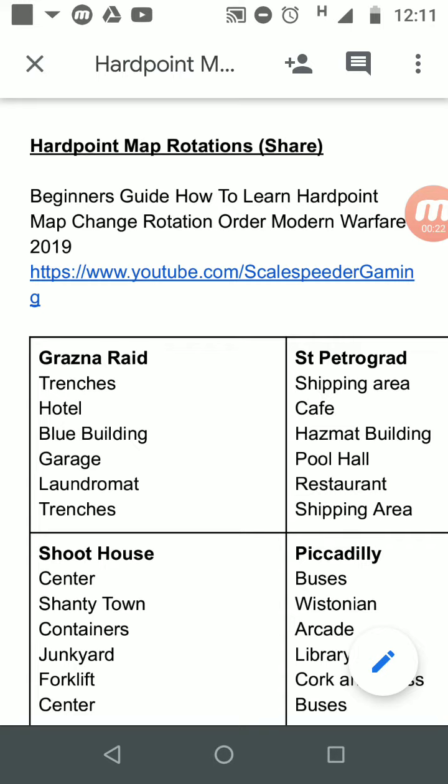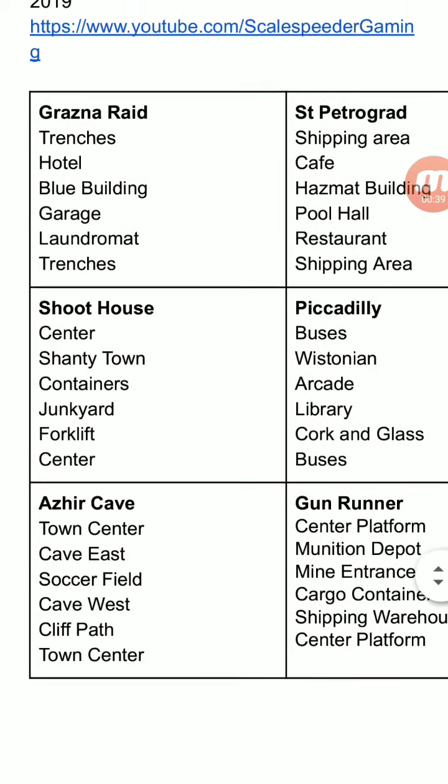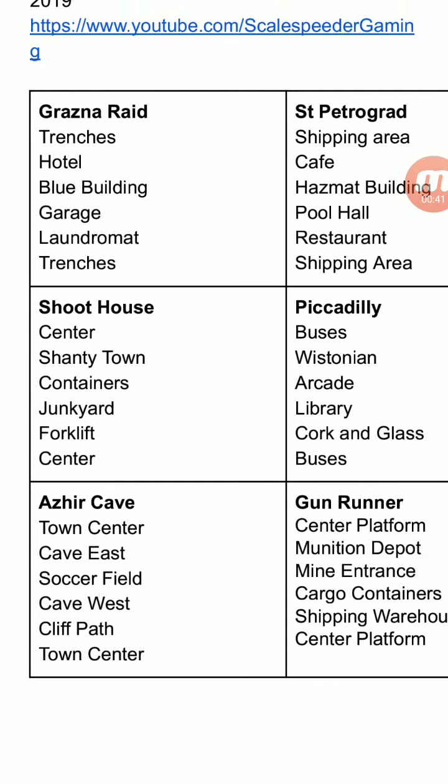With each one of those videos there's also a list underneath of the order of the hardpoints, but I've also put together a document where I've put all the hardpoints — the hardpoint name, Grasnerade, and then the order that the hardpoints change in. So for Grasnerade: trenches, hotel, blue building, garage, laundromat, and then back to trenches.